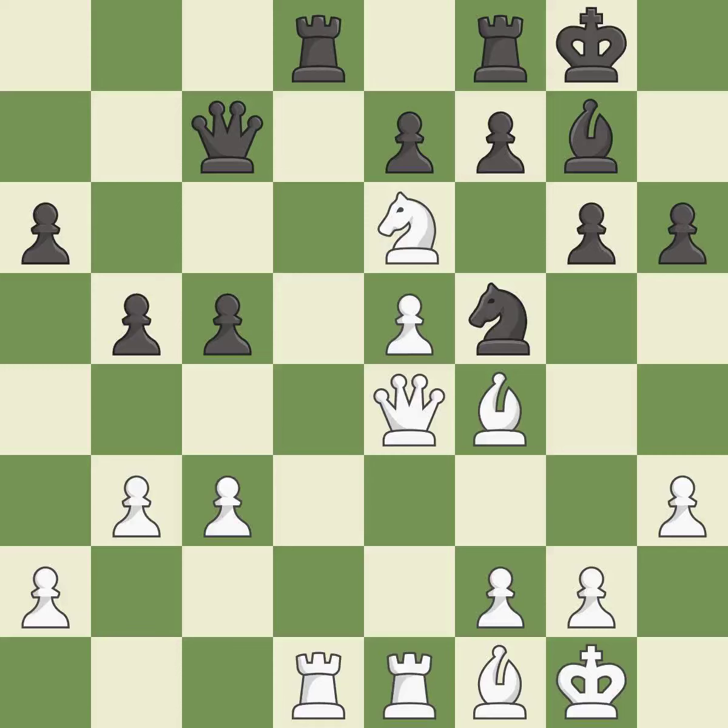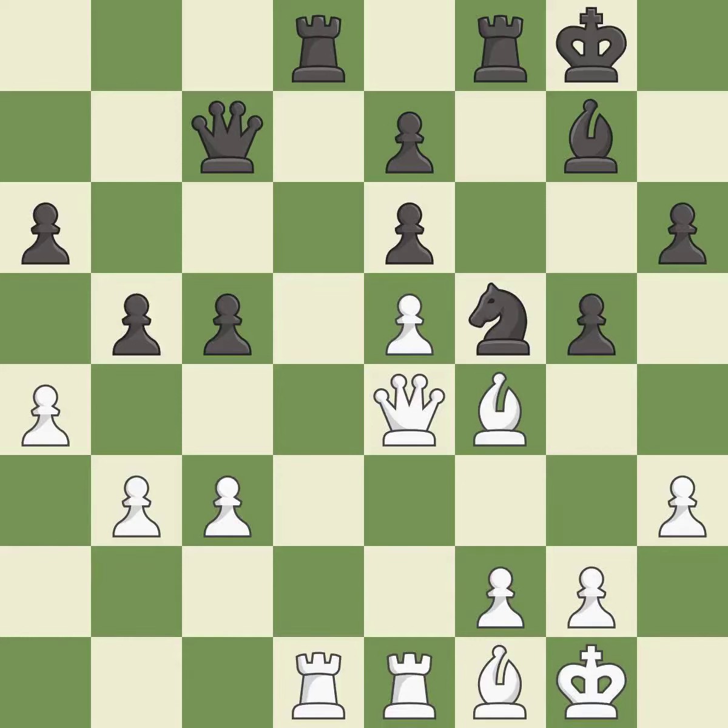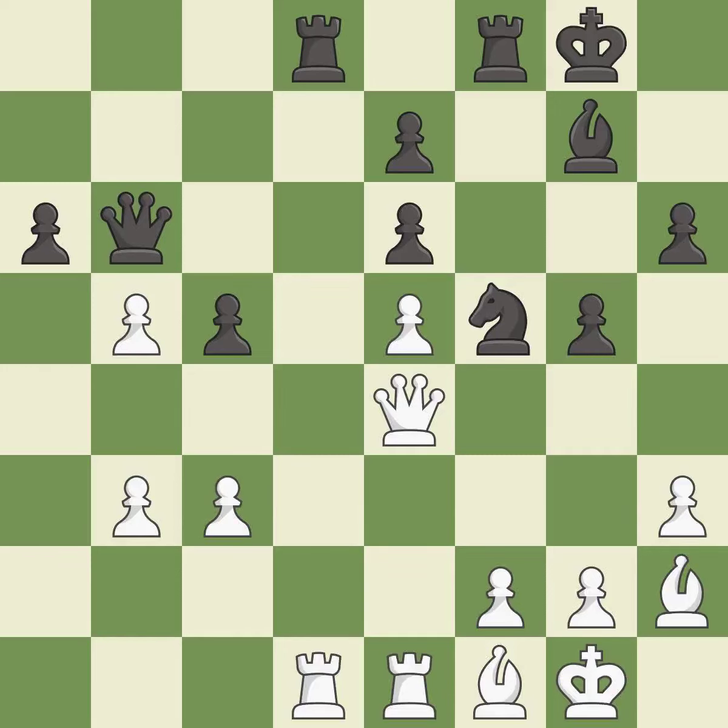This overlooks an opportunity to increase a bishop's scope by moving it to a better square — it is a mistake. Forcing the opponent to double their pawns helps create weaknesses — it is excellent. After all captures, this is an equal trade — it is best. The opposing bishop is kicked by a pawn and must now move or be captured — it is best. This moves the bishop to safety — it is excellent. This misses a better way to add a defender to a vulnerable pawn — it is a mistake. After all captures, this is an equal trade — it is best. This maintains the balance in material with a good trade — it is best.